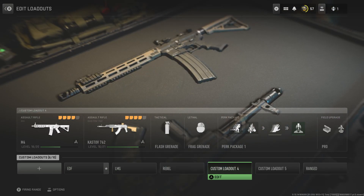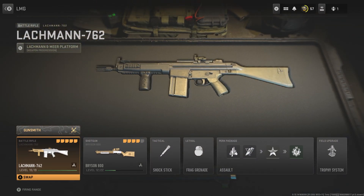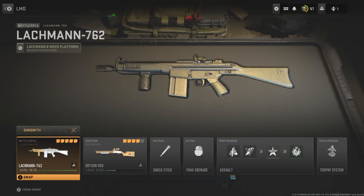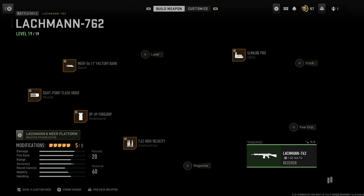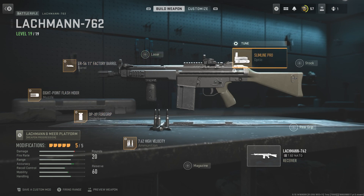One thing I did discover in this game is there is weapon tuning, which I thought was pretty cool. Basically to do this, you go to Gunsmith and right here there's this little tune option. There are various pieces here that you can tune.